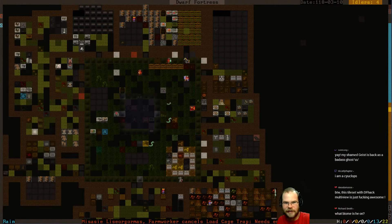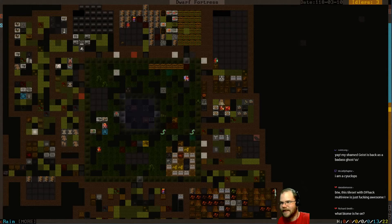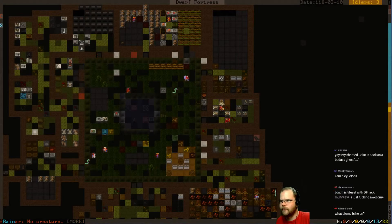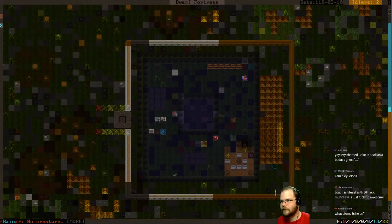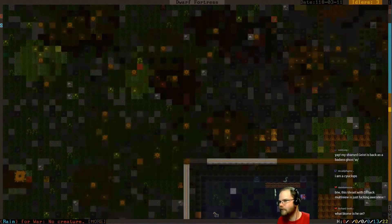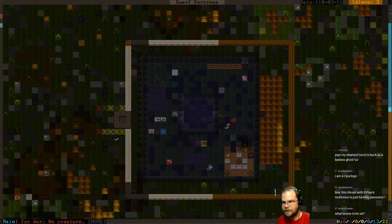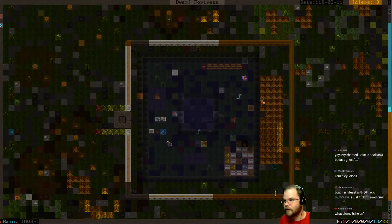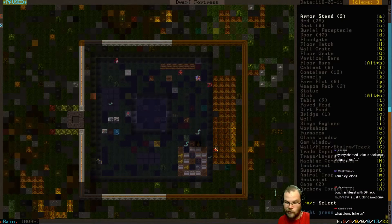It's much better than it was last week. Last week I only had the one level, so it was like blue underneath - kind of annoying to look at. This is just like a forest biome - just a kind of temperate forest, I think. I didn't do anything too crazy. This is the first time I'm playing Masterwork - I didn't want to go too crazy.